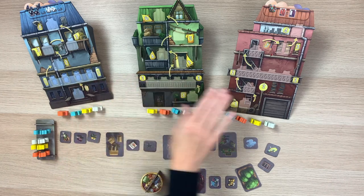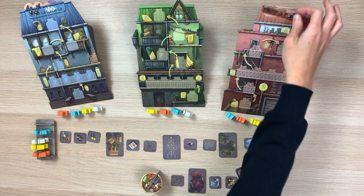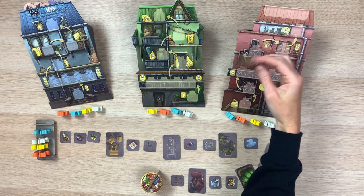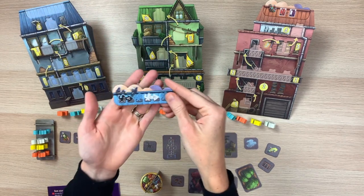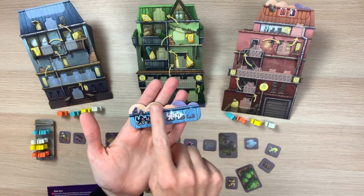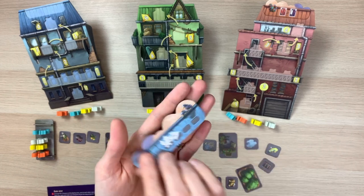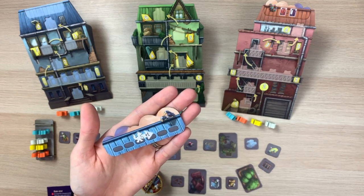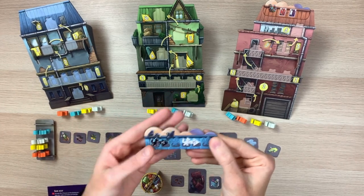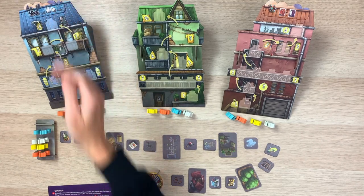You'll notice that the blue house and the red house have a token at the top — this token detaches and is double-sided. The blue one is more unique because it has a three and four player side, depicted by four crows. If you're playing a two player game you want the two crows showing. For this scenario I'll set up as if we're playing with four players, so I'll leave the four crows face up.